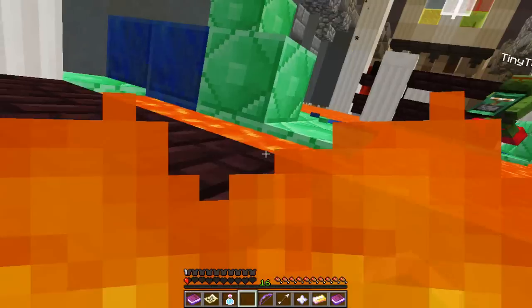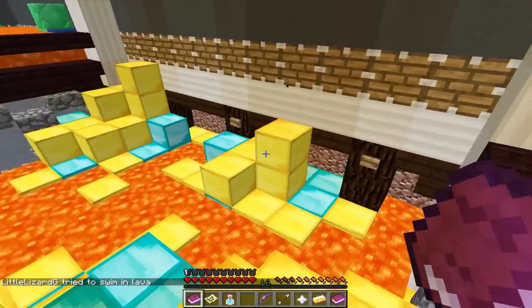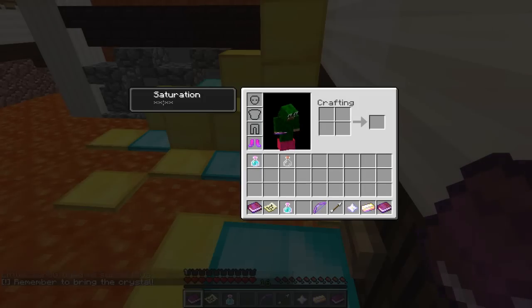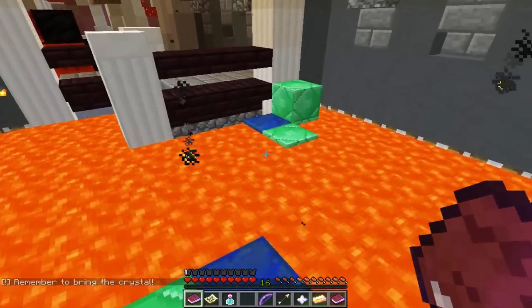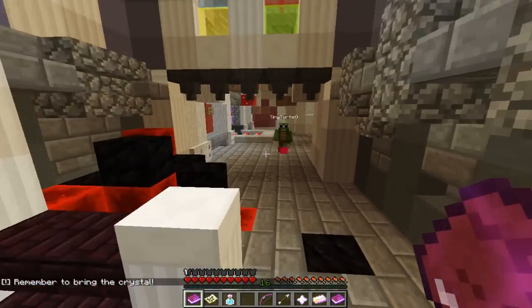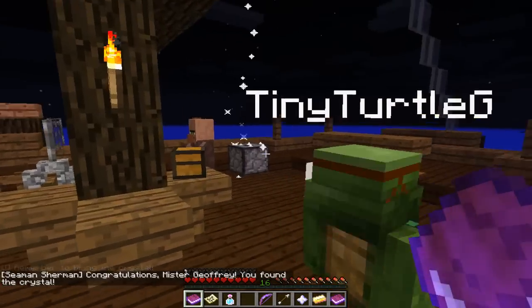We can go this way. No, I fell in it. I made it out. I slipped back in. I started back here so obviously we do have to make it out in time. Remember to bring the crystal — I have the crystal. This is dangerous, Tiny Turtle. Did you make it? Are you trying to get past the lava again? Remember to bring the crystal. Now let's get out of here. We made it! We're back on the pirate ship and we're leaving.